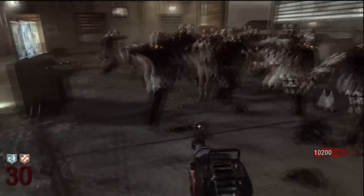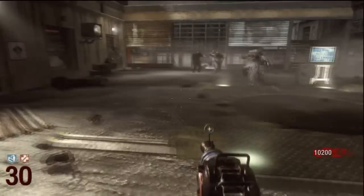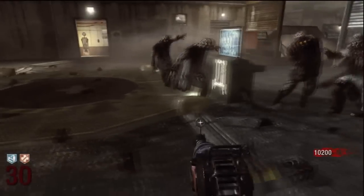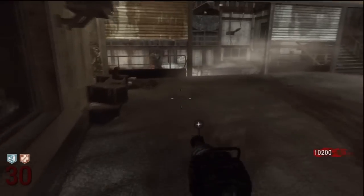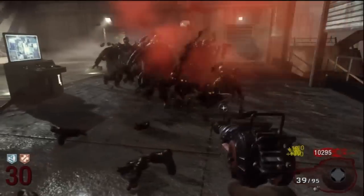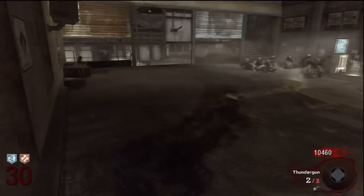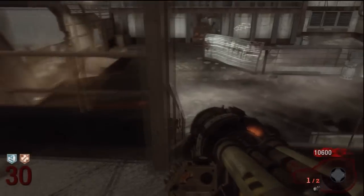The only thing we need weapon-wise is Gersh devices, but we have not got them yet, so we are blacked out in that category. For perks, the only ones you should concern yourself with are Quick Revive and Juggernaut, obviously. The only other one I would suggest is Stamin' Up, because when you have to hit the gap in this walkthrough, you need to be quick, and Stamin' Up gives you that extra edge.